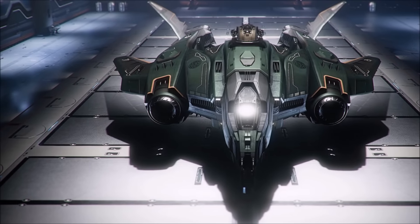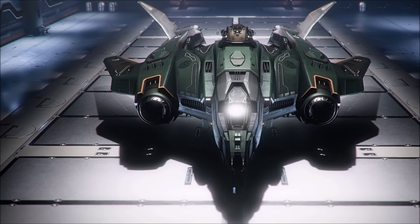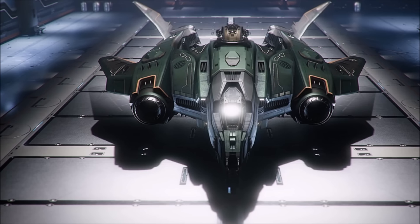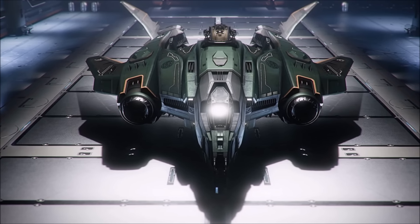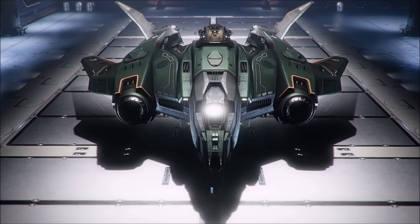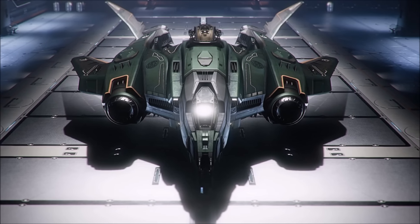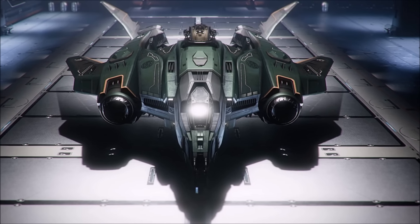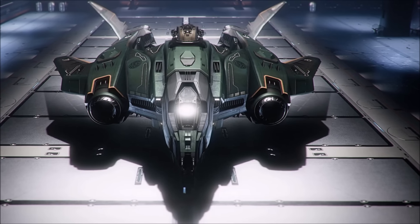So, technical overview — key technical information. We have a focus of a dropship. Length: 37 meters. Mass: 45,000 kilograms. Max crew: 2 — that's a pilot and a gunner. Zero cargo capacity — now that's pretty important. Primary engines: two Tier 4s. Maneuvering thrusters: twelve size 2, or Tier 2, maneuvering thrusters.